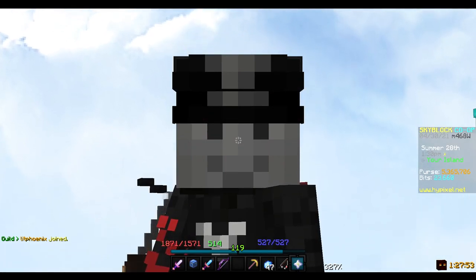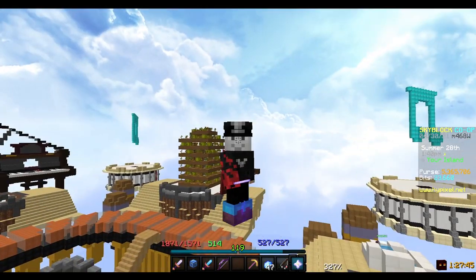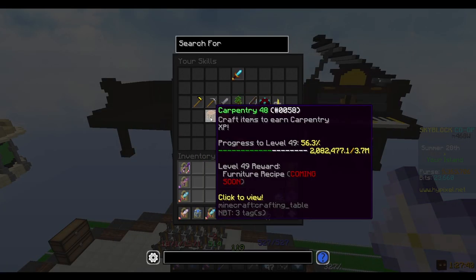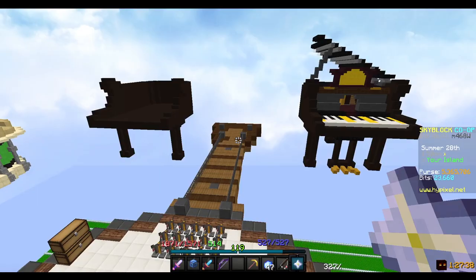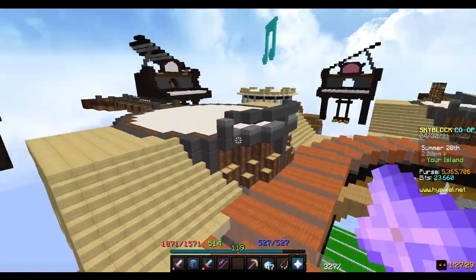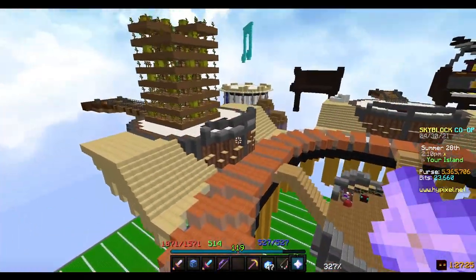Have you ever wanted carpentry 50 but you suck? I have the perfect solution for you, and you profit from it most of the time. So I did stuff yesterday, got myself up to carpentry 48 without really doing anything from 42, and it took me like 10 minutes and I made like 2 million coins. The only bad thing is you have to wait for the orders to fill unless you want to instant buy it.